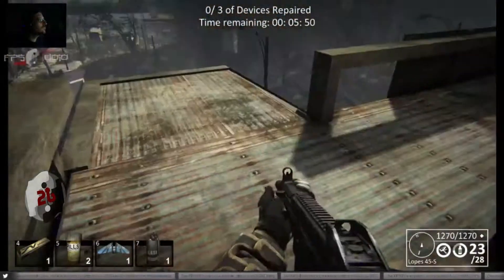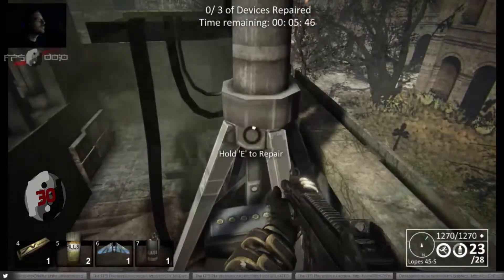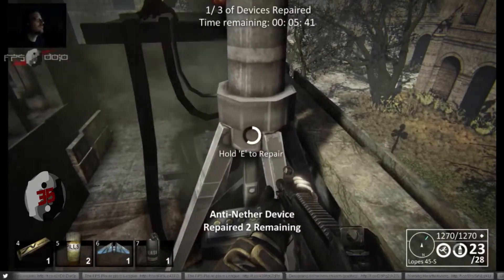One of your guys initiates the repair, and the second guy's on guard duty killing any Nether that try and stop in. As soon as the first two shooters are off, your third shooter is going to glide down to the northernmost watchtower.